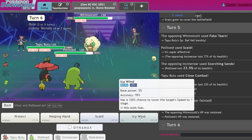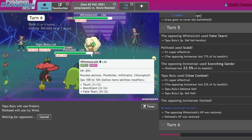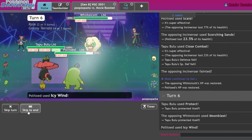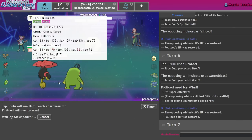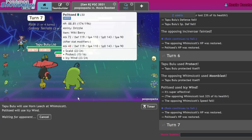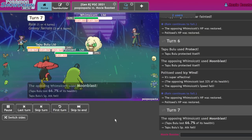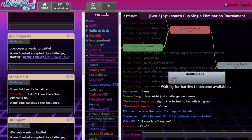Fake Tears again — I don't think I get KO'd by anything in this position. Scorching Sands, yeah, we're good. I Horn Leech and Protect Icy Wind. I'm pretty sure they don't have a grass move — it's pretty hard to fit a grass move. Horn Leech, Icy Wind. I have a decent amount of special defense here, so I should be fine. Yeah, we tank that. So that's going to be a win here.